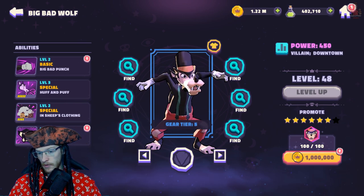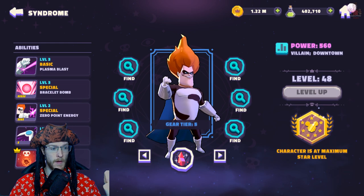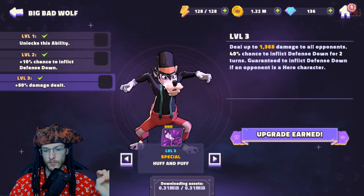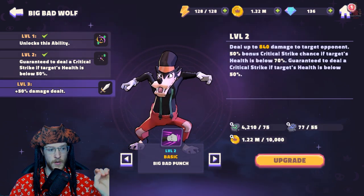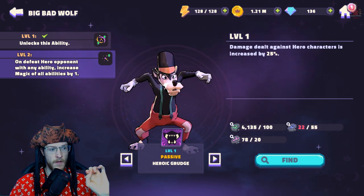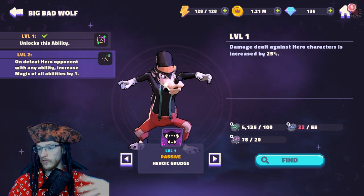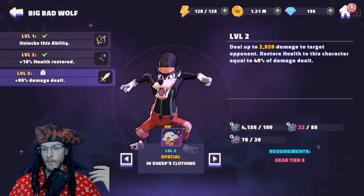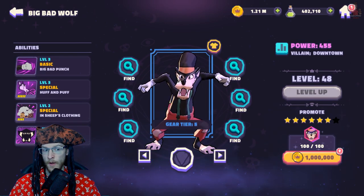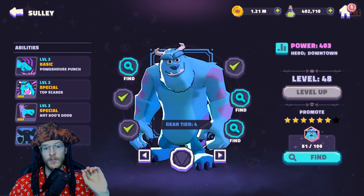I've got two more levels and then I can start to make my main five up to gear six. Syndrome done, and Big Bad Wolf done — which I'll do tomorrow. I need to upgrade some of his moves. I've already maxed one out, so I'll upgrade the normal moves for more damage. On defeat, apparently increase magic — that's quite good. I'll save up to get that next and then basically max him out, but I can't do that until he's gear level six.